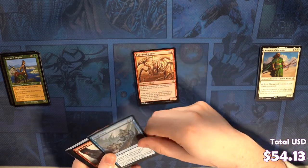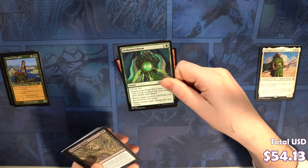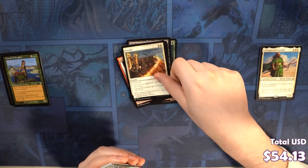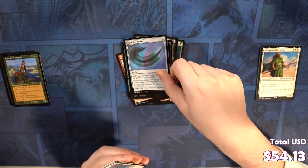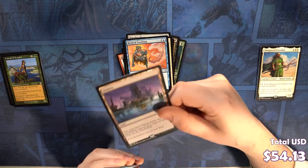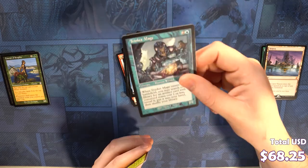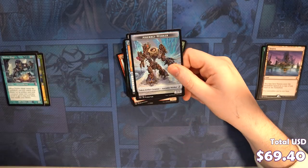Two-Headed Sliver, Think Twice, Grapeshot, Blight Speaker, Evolution Charm, Psychotic Episode, Chromatic Star, Foresee, Duskwood Bailiff, Crookclaw Transmitter, Paradise Plume, Knight of the Holy Nimbus, Mystical Teachings. Pretty good mythic hit with this Vesuva. And we also got a Trinket Mage, which is pretty cool. And we got an Assembly Worker.